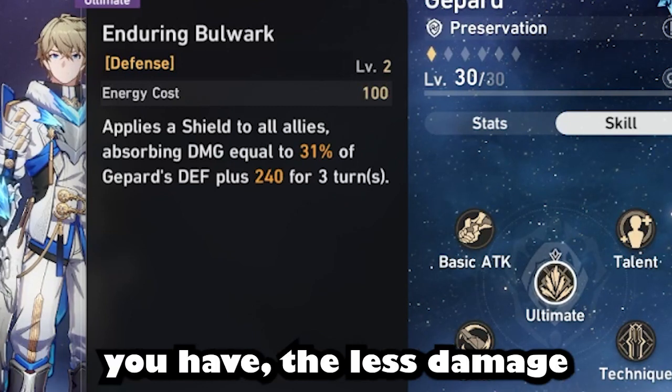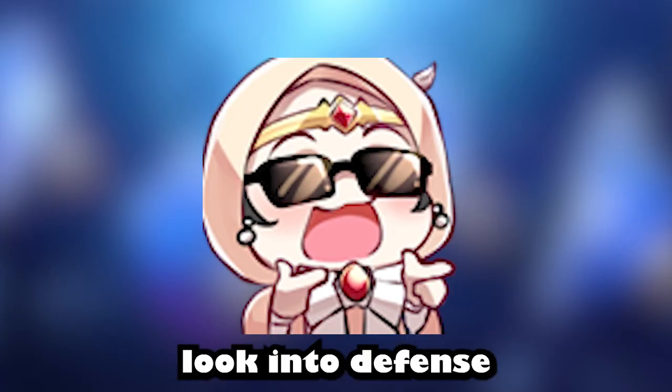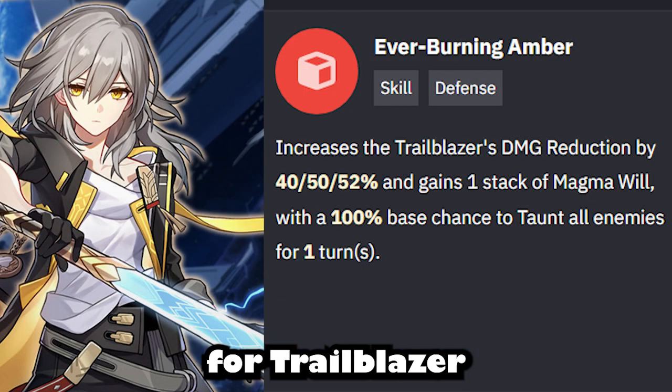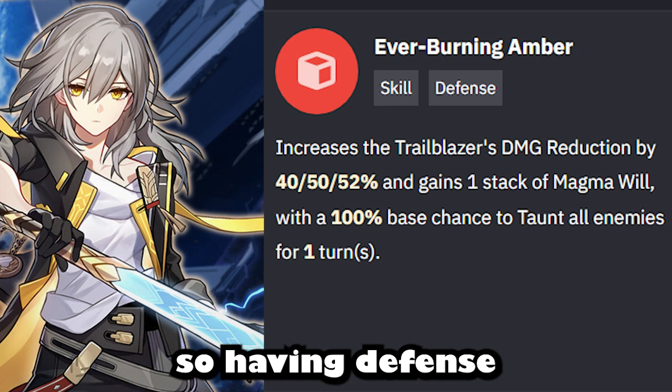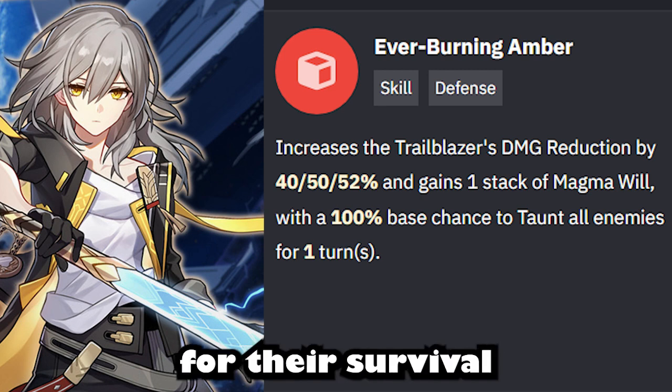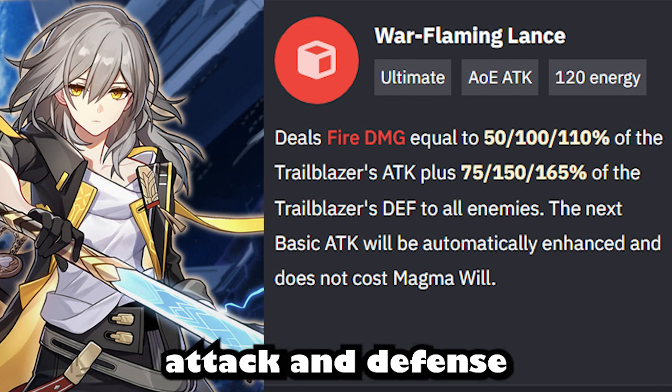The more defense you have, the less damage you take from enemies. For Trailblazer, their skill taunts enemies to attack them, so having defense is very important for their survival. Their ultimate does damage based on Trailblazer's attack and defense.